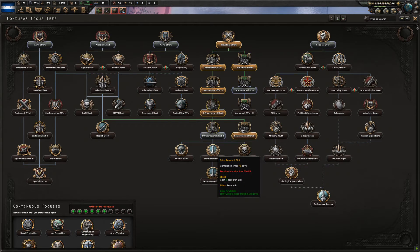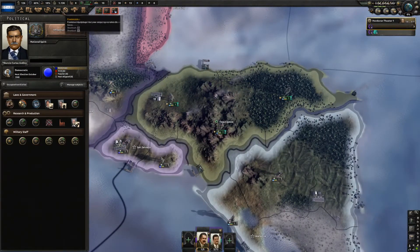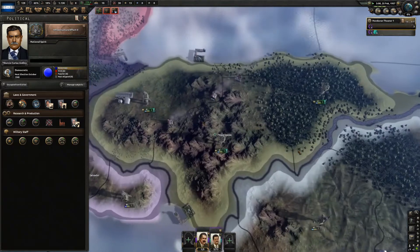We do need that for the extra research slot, which would be good. So basically, unlocking that third research slot will be very important moving forward as more factories come online. We want to research some stuff because as of now we don't know a whole lot.